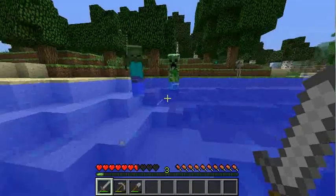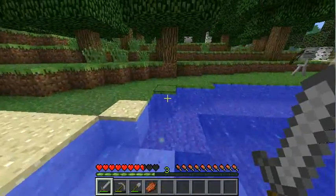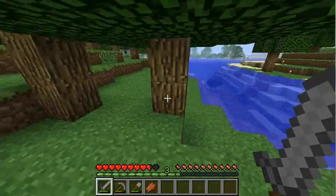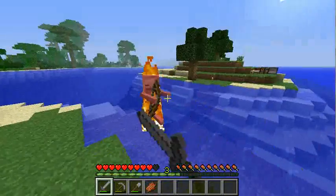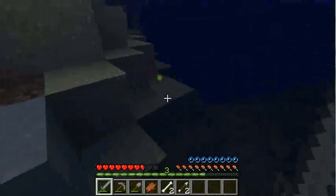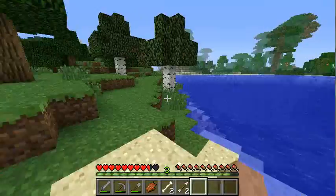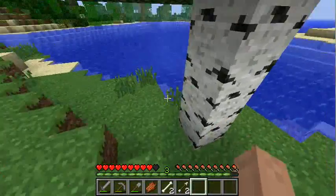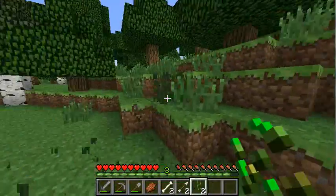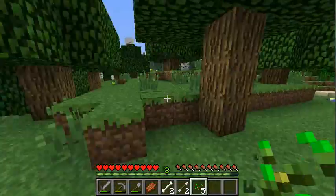Now that he's gone, this should be easy. Goodbye. Thank you creeper for giving me a helpful advantage. Why are you not burning? You're out in the sun. Now he's dead. What I want to do now is gather some seeds, because we need a food supply. So we're going to try to gather as many seeds as we can so we can start up a wheat farm — those are always good to have.